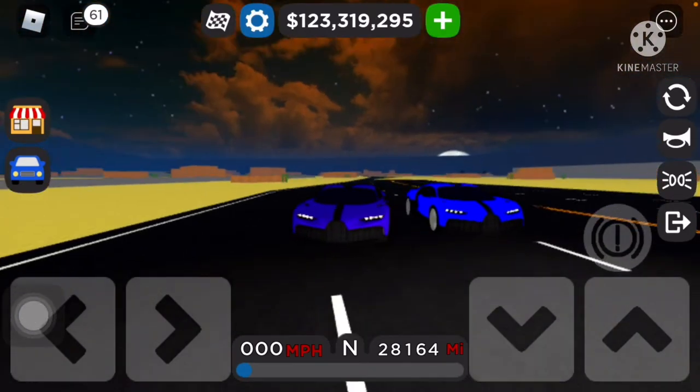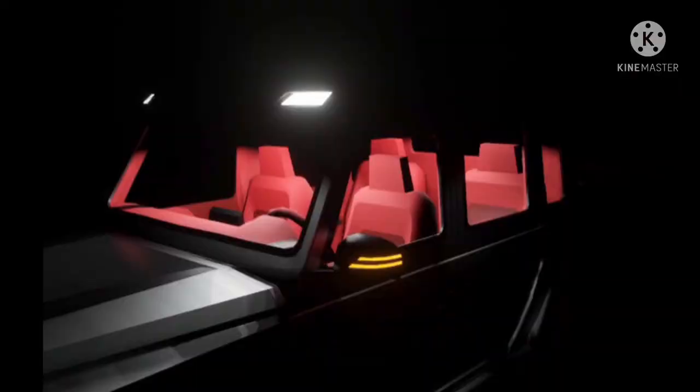I forgot about this sneak peek — it was from Canadian and I just forgot to include it. It's the G Wagon 6x6 interior, and as you can see we might be getting turning lights. This interior just looks so cool, can't wait!